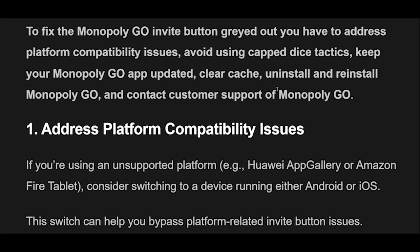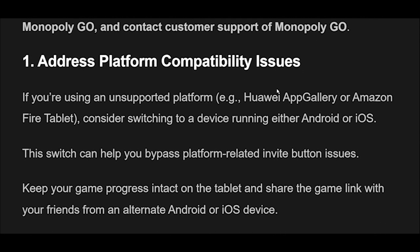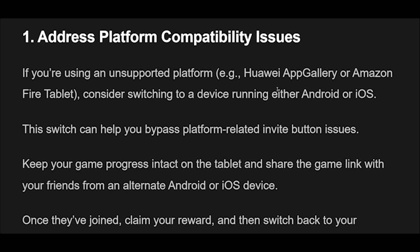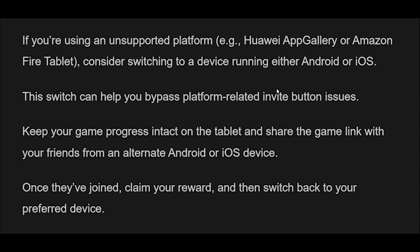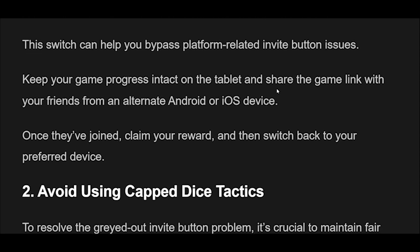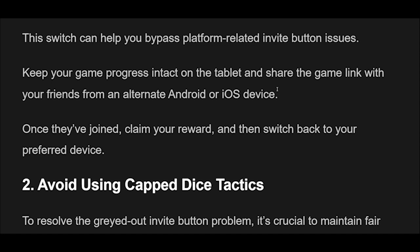Fix 1: If you're using an unsupported platform, e.g., Huawei App Gallery or Amazon Fire Tablet, consider switching to a device running either Android or iOS. This switch can help you bypass platform-related invite button issues. Keep your game progress intact on the tablet and share the game link with your friends from an alternate Android or iOS device. Once they've joined, claim your reward and then switch back to your preferred device.